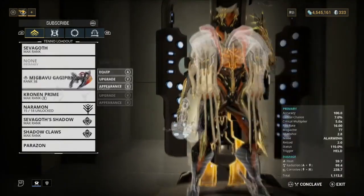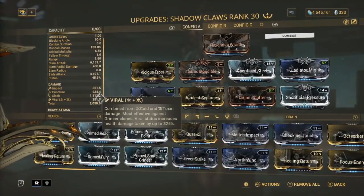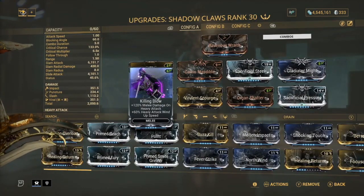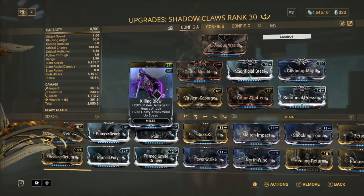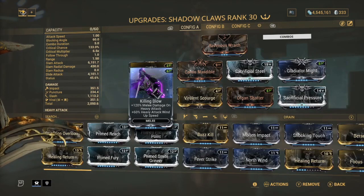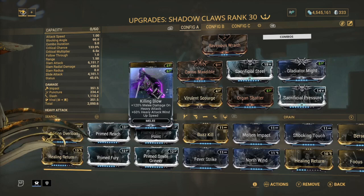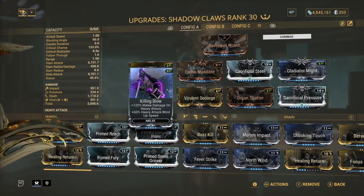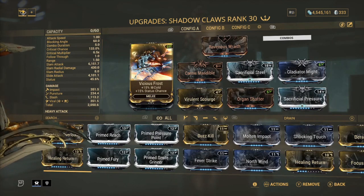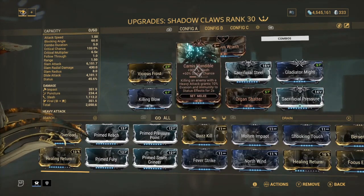For the weapon we're going with the claws — I changed it up from my last video and it's much better now. We have Killing Blow because we're only doing heavy attacks, no quick attacks. Killing Blow gives 120% melee damage on heavy attacks plus 6% heavy attack wind-up speed. Next is Vicious Frost for cold damage, then Virulent Scourge for toxin, so we can get viral — a simple viral slash build.